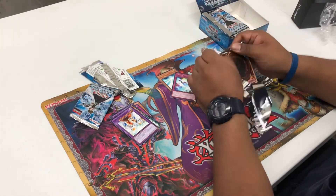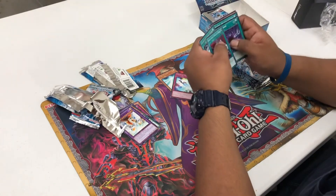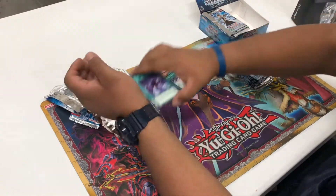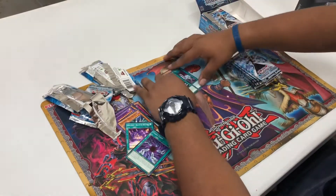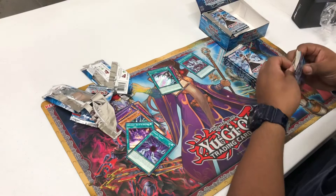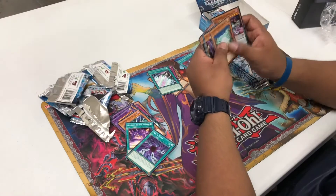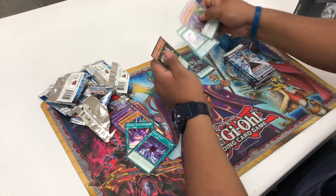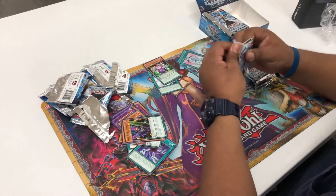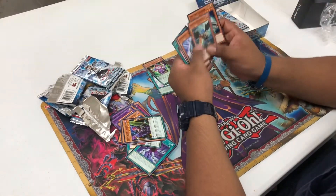If you guys want to come down to the tournament, it is on Sundays at around 4:30 p.m. Next pack: Blackwing stuff, Chaos Form. We got Rage with Eyes of Blue and Super Strident Blaze — nice. I like those. Bingo Machine — I think that's one of the good ones. I want to do a little something for you guys because I know I've been absent from YouTube for a bit.